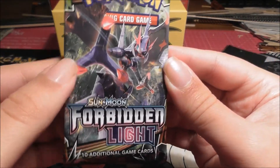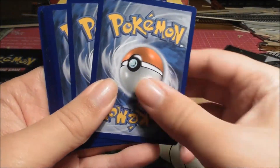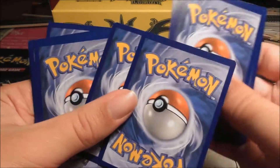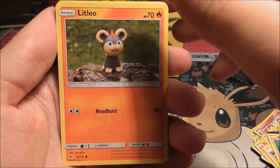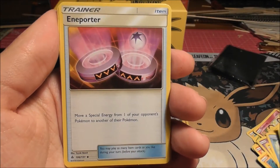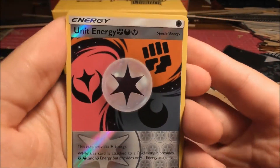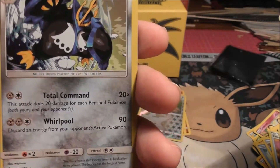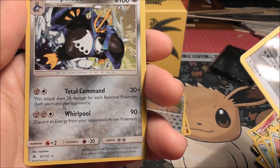Here's our next pack, which is Naganadel. I think we've got to be halfway now. One, two, three — that card is a Grass energy. We got Rockruff, Scralp, Litleo, Croagunk, Froakie, Mora, Inner Porter, Raquinard, and Unit Energy which is our reverse — uncommon. And our rare of the pack looks like a Naganadel. I think it's a holo, but it's hard to see in the light. It's got a Total Command attack, like the other one, which was water type.